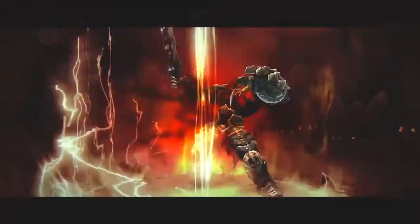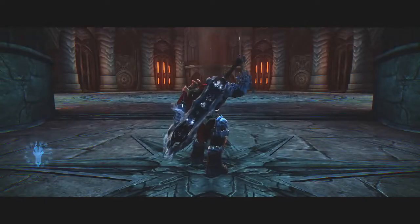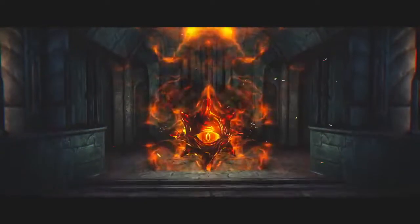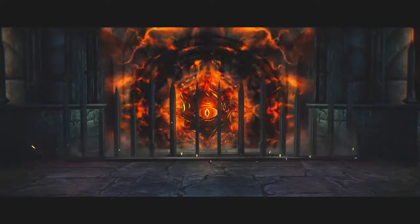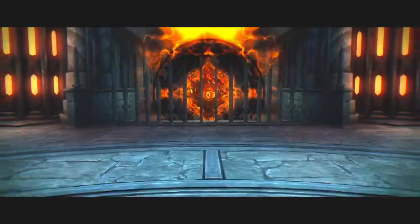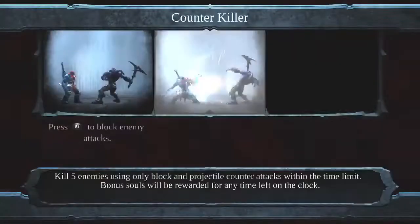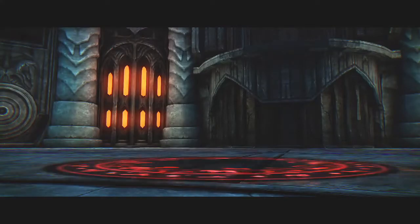Okay, here's our first challenge. At least you can do these in any order — we just need to find out what this one is. Counter Killer! Press R1 to block enemy attacks. Time your block at the point of impact to perform a block counter, resulting in a quick, powerful attack. And we have to kill five enemies using this.